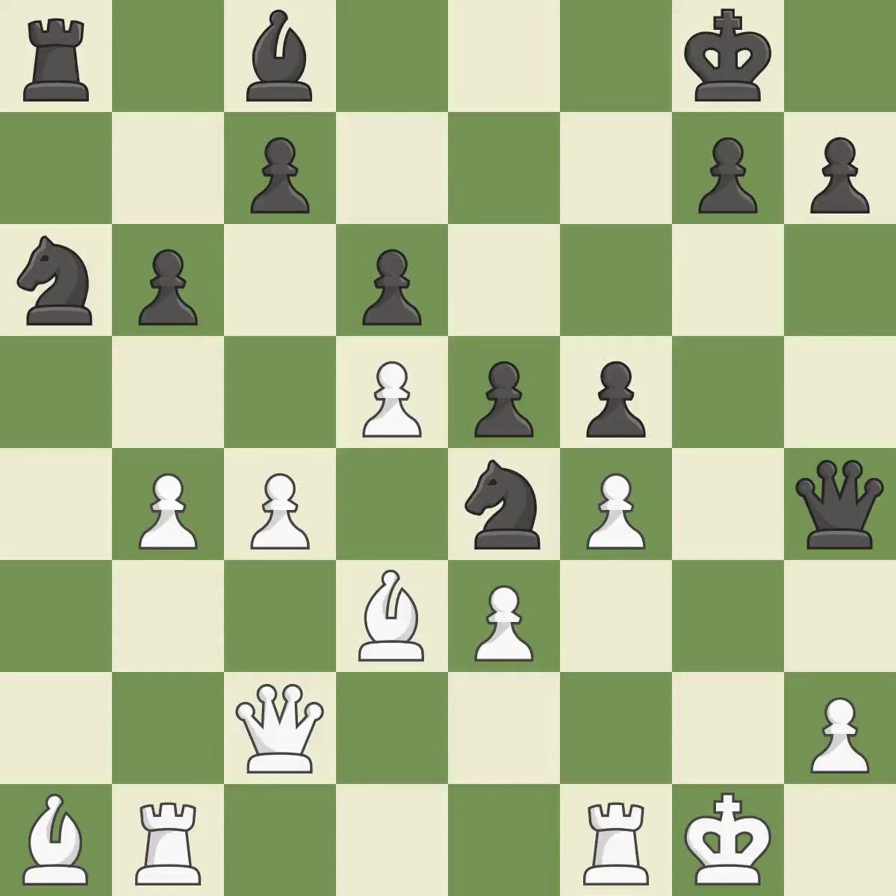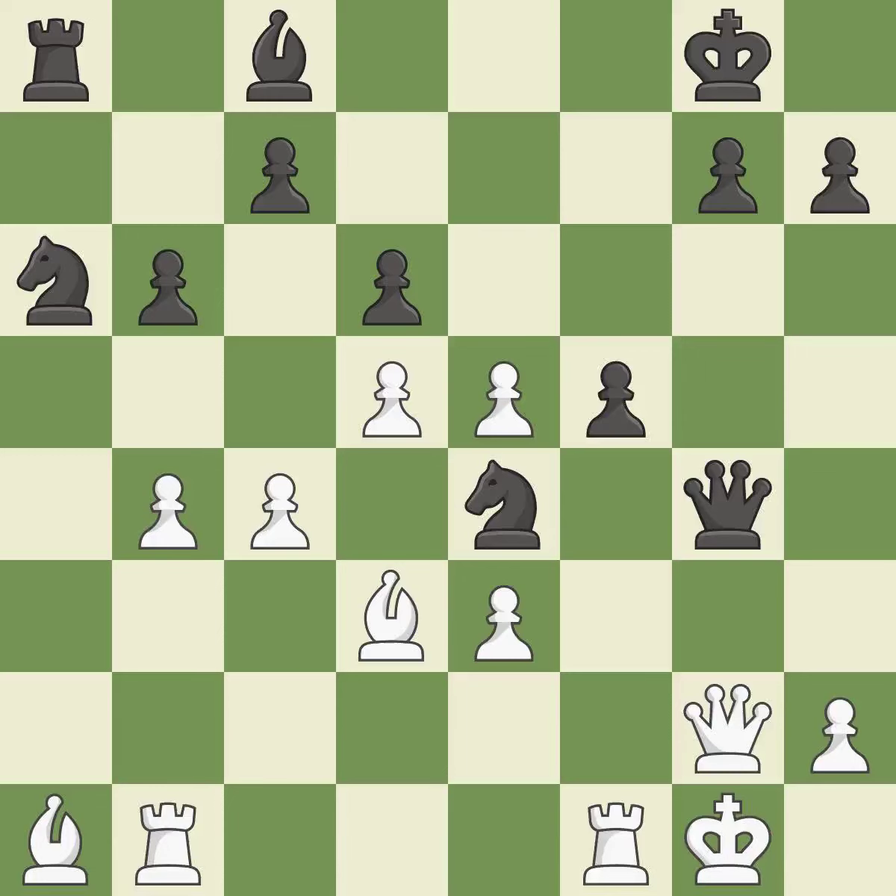This deters an assault on a pawn that is weak. This maintains the balance in material with a good trade — it is best. A solid choice; it is excellent. This prevents a queen on the other side from checking — that's good.